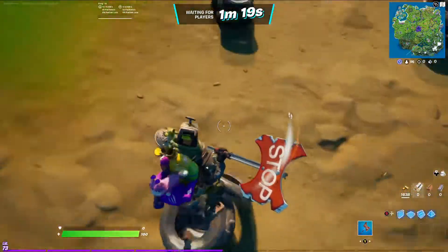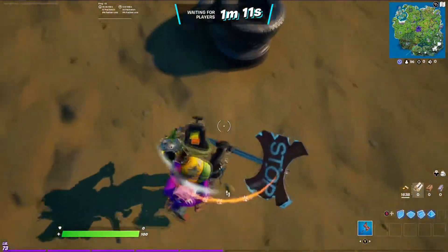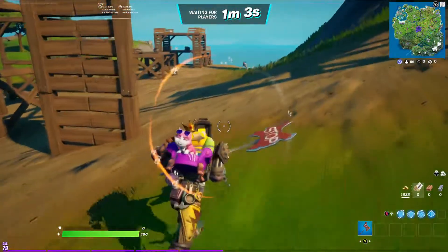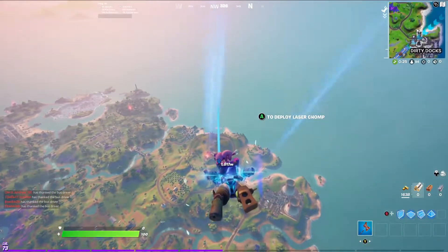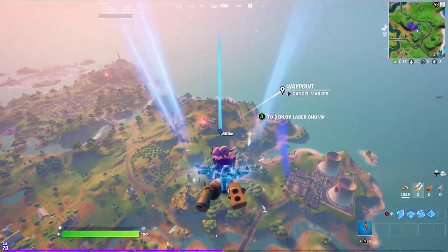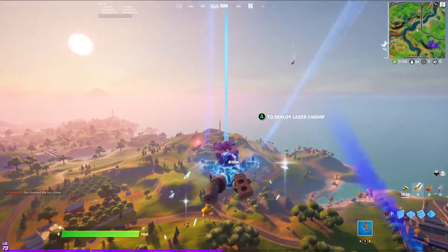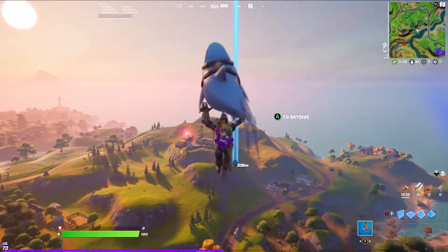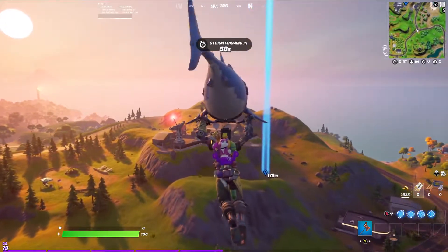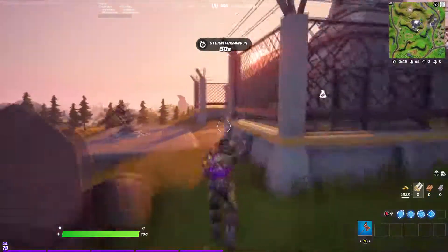Honestly, despite how much better the standard pistol and shadow tracker are compared to what we had last season, reality is often disappointing — unlike Thanos, I can't just snap away half the lobby using a pistol. By the way, that Thanos video is coming up and it's going to be ridiculous. As much as I hate spending this much gold, the strategy is somewhat working. Shadow tracker plus blue pistol right off the bat is definitely the best way to do a pistol-only game, unless you're willing to spend gold at the upgrade station — which I don't think is worth it.